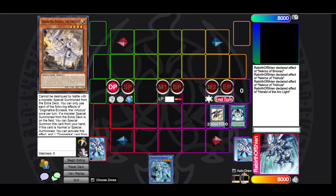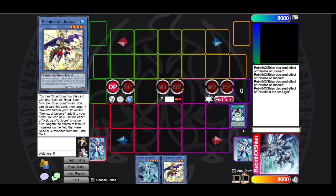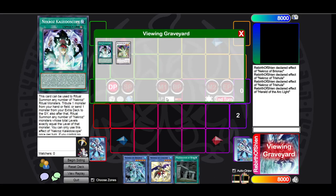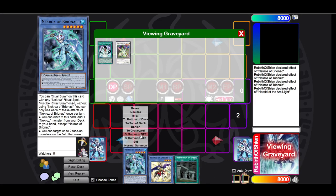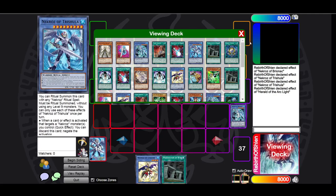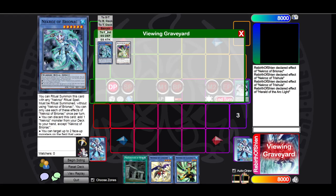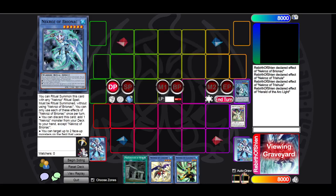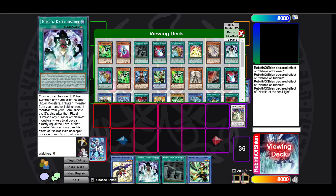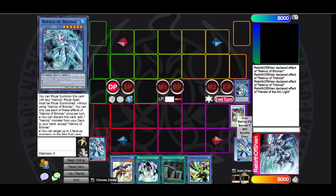Meanwhile, if he bounces our Unicore, we still have a Unicore in hand. We go plus one for turn. We can then go Brionac, go Clausolas, banish Brionac for another Kaleidoscope. So we are overall plus two. That's the best-case scenario — and the worst case is ending again on the same board.